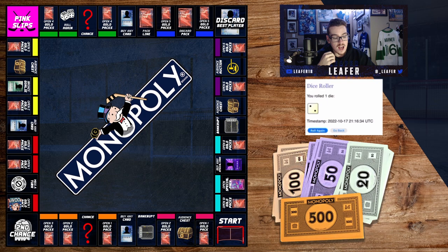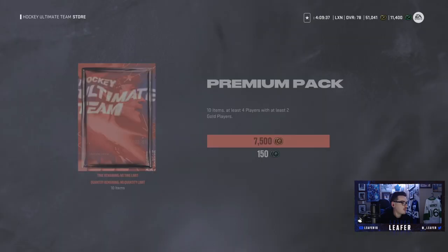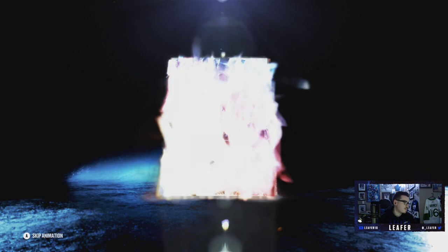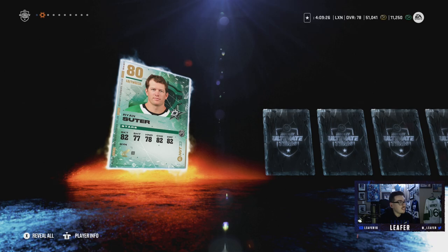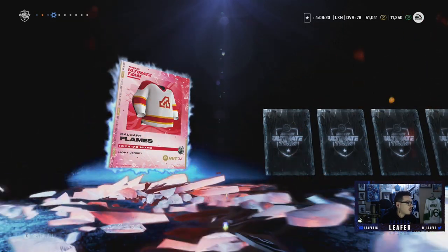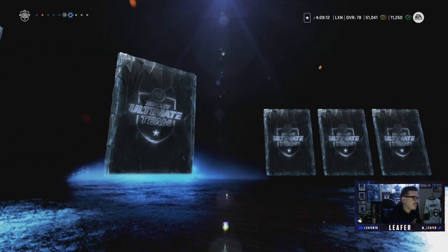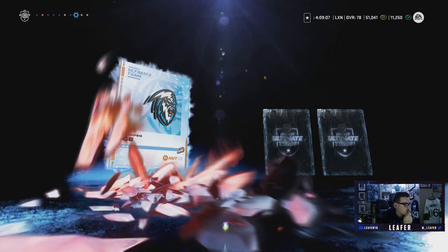Back to the board — we roll a five, which means open up two gold packs. We need as many gold packs as we can get. First pack: Ryan Suter, an 80 overall left-handed defenseman — we'll take that. Then we pull an X-factor! Oh my god, that is huge. Also Frederick Olsen, a right-handed defenseman to help out.